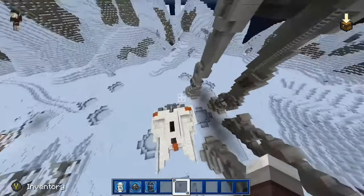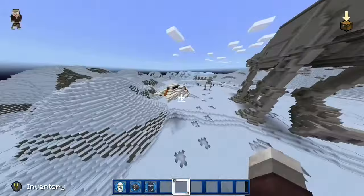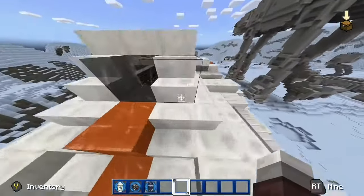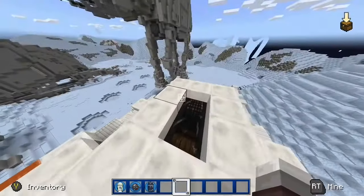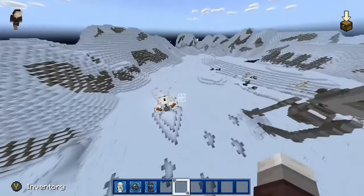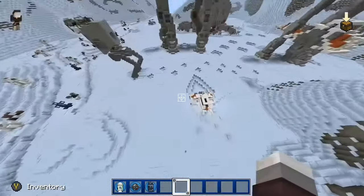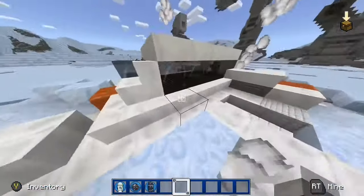I didn't want to do two parts because I just wanted to fit everything into one video. We have some speeders over here. I don't think we can fly them, but there's one down right here — this is Luke Skywalker's speeder when he got shot down.